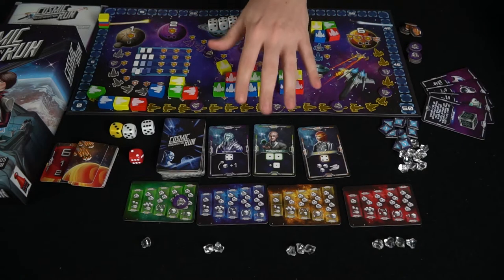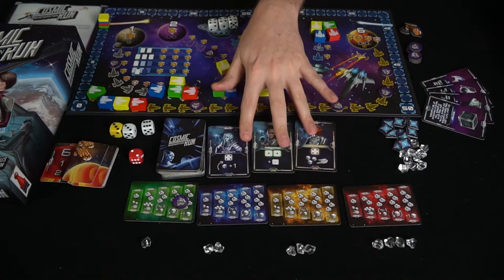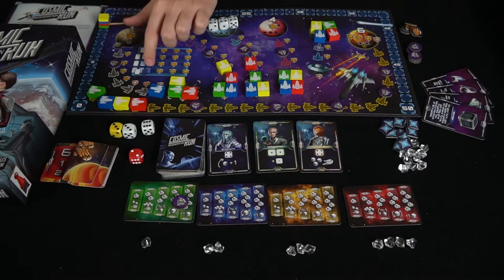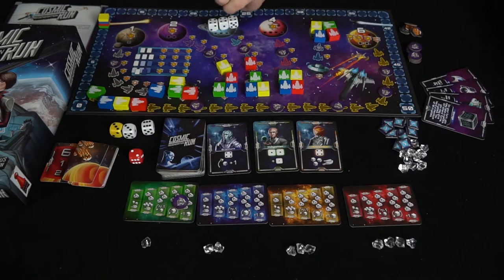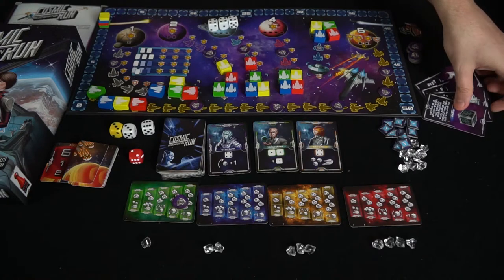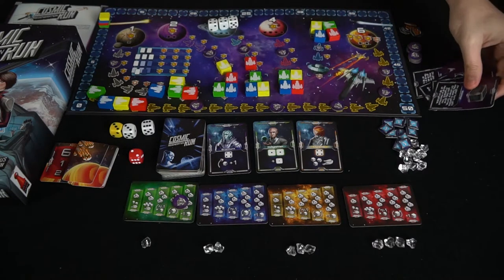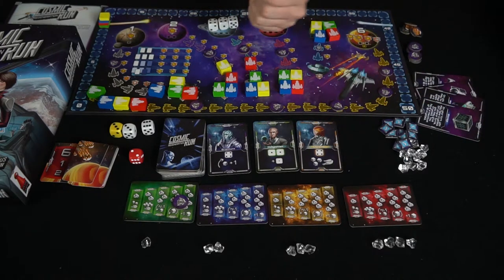One caveat: you only collect these planet pieces by landing on them, not by passing. They go in front of you, and at the end of the game you get a chance to turn in one set of them — you only get five total, so gather them wisely to gain the most points. You'll use this tracker probably six different times going around the board. It's a pretty simple game. The solo player variant cards play exactly the same as the multiplayer game.